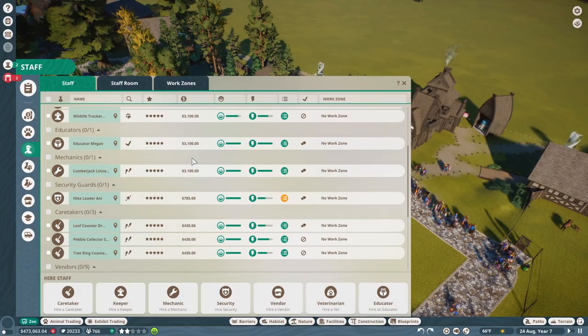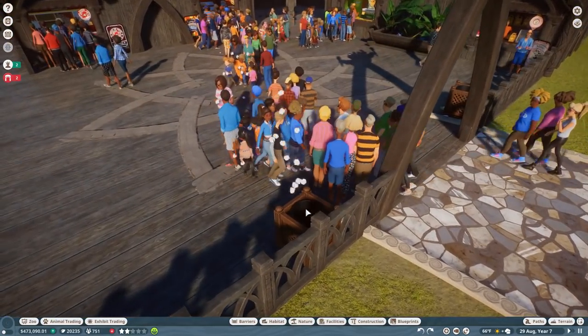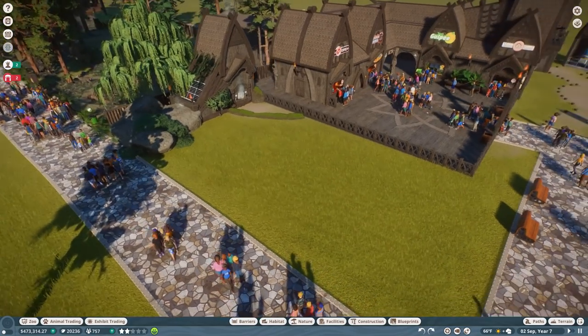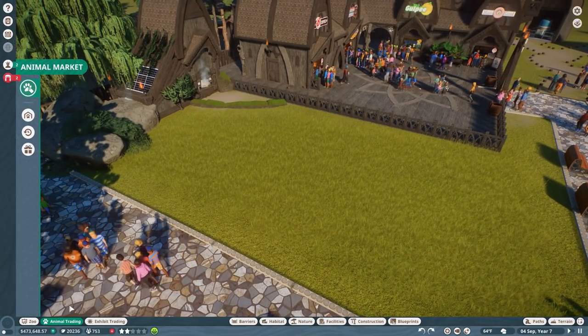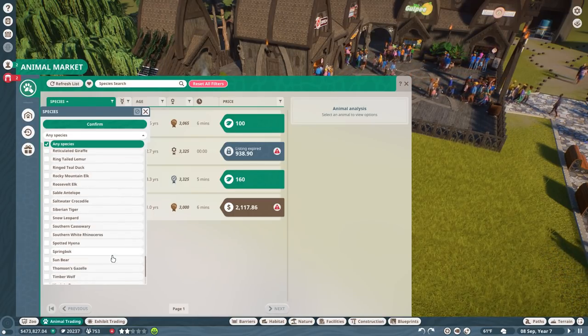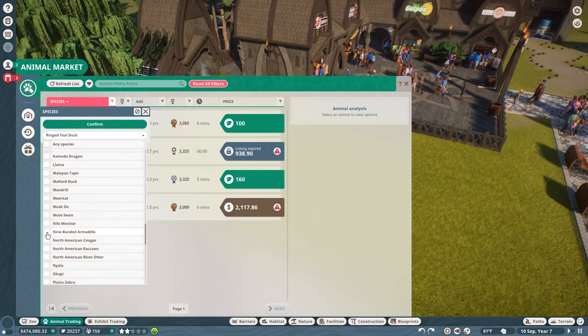Do we have enough staff? We just have one mechanic but he seems to be doing okay right now. We have a litter bug problem but now we've installed trash cans so that should be taken care of. Since we are actually making some positive income, I thought we would start working on the woodlands down here because I really want to see the little ducks — that would be so much fun. There are now mallard ducks available.